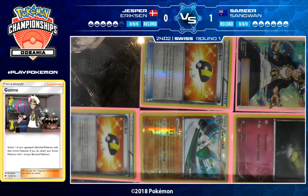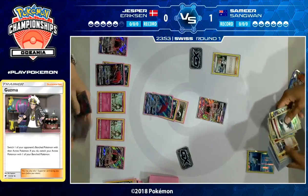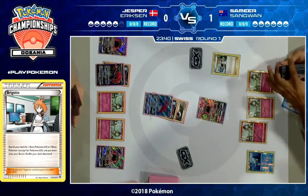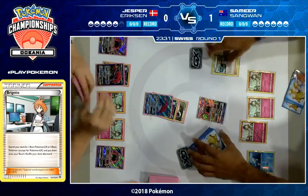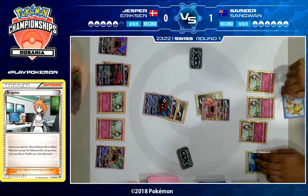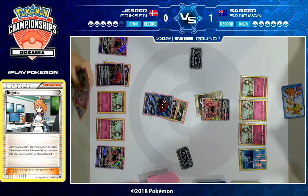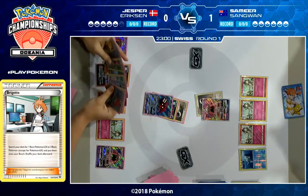If I'm Jesper, I want a Guzma so badly right now — I want to drag that Ralts off the bench, and then Samir next turn is starting with a Tapu Lele and a Remoraid, which gives him no real attacking threats. Jesper does find the Tapu Lele — he drew the Double Colorless energy off of the trade, and oh, that's got to be heartbreaking if you're Samir, sitting there thinking 'don't have Guzma, don't have Guzma' — and Jesper's like, 'I'm sorry Samir, but it turns out I actually do have Guzma.' Samir is in a lot of trouble very early on in this game.